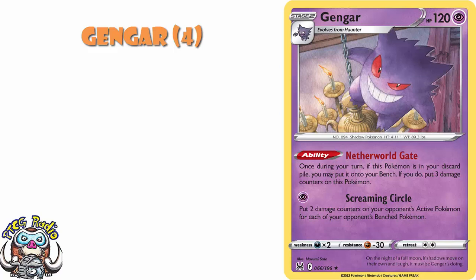If it's in your discard pile, you can bench it and put 3 damage counters on it. So if you need benched Pokemon, this will do it. If you need damaged benched Pokemon, this will do it. And of course, for a single energy, you can put 2 damage counters on your opponent's active for each of your opponent's bench — that's potentially 10 damage counters for a single energy. This is a card which is going to help an awful lot of decks, and I like it very much indeed.